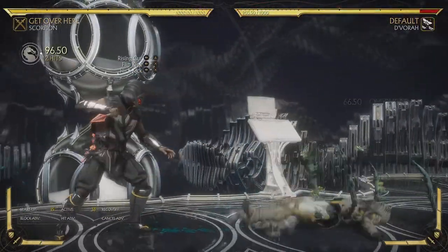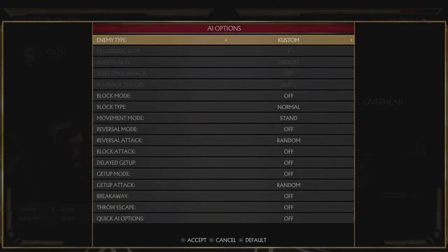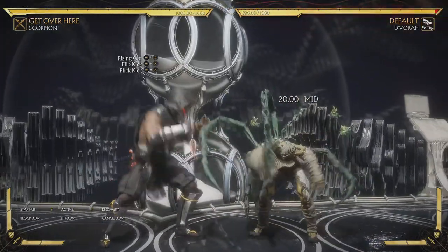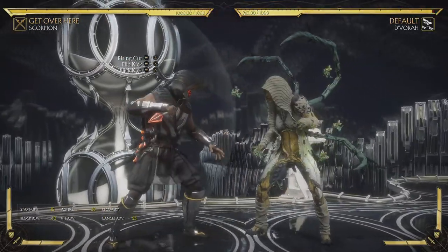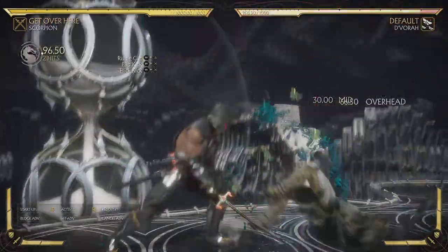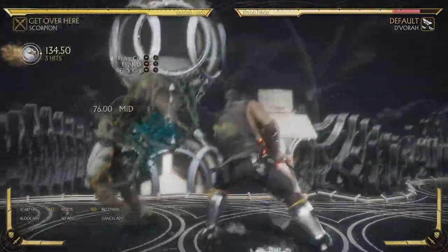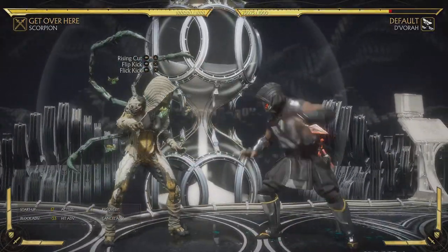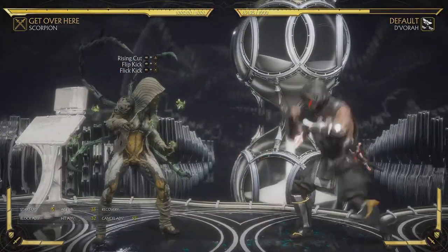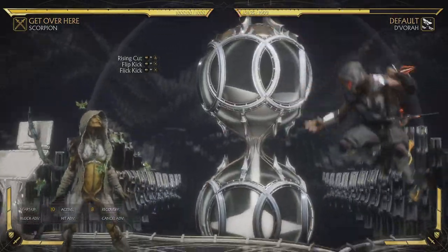It's not the best to confirm because it's 15 frames on startup. On block, this is minus 10 and you're right in their face. But it's still a decent move and something you can hit-confirm pretty easily. It's overhead at the end, but Scorpion doesn't really have any low-hitting special moves for a true mixup. It's just a unique attack worth knowing.